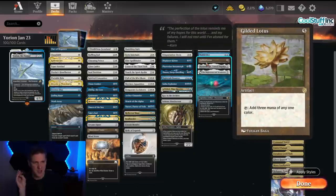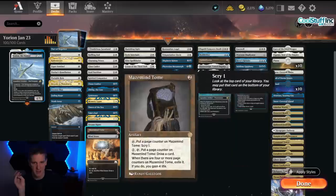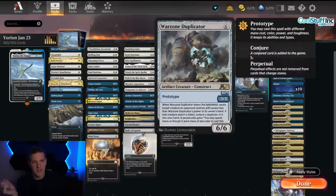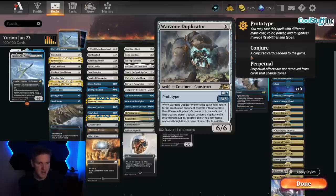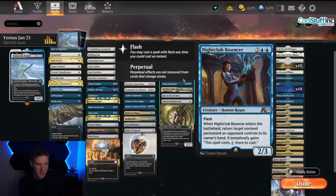Any mana rock that enters untapped is a good printing with Yorian, so bringing in Gilded Lotus and Maze Mine Tome is nice. But I really like this alchemy card, which I had the pleasure of previewing — this is one of the absolute bangers. You can bounce the opponent's things and make duplicates for yourself, then Yorian blinks it and keeps making more and more duplicates of the opponent's things. The Warzone Duplicator is a straight-up yes — put that in your Yorian Historic Brawl deck.